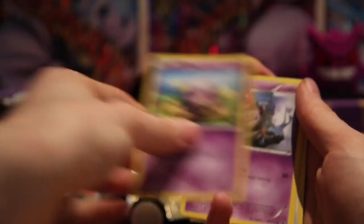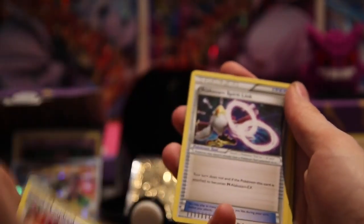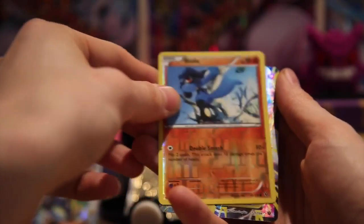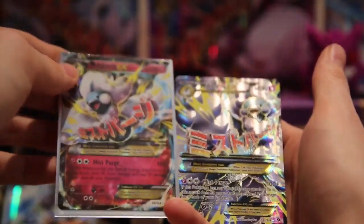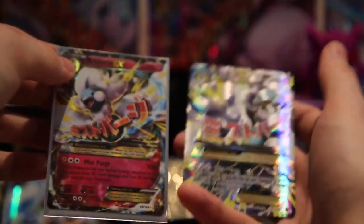To start this pack off — a Larvitar, a Ponyta, a Cofagrigus, a Spoink, a Minccino, a Loudred, an Alakazam Spirit Link, a Wormadam, and our reverse is a Riolu. And something nice — a Mega Altaria EX to go with our Mega Altaria EX. This is the full art, guys, and I don't think I have either of these two. Very nice, very nice pulls indeed.